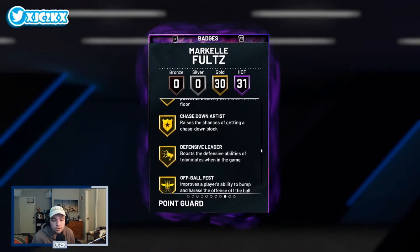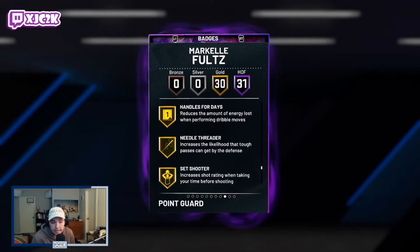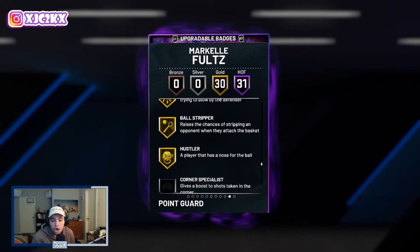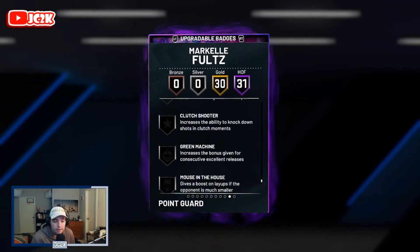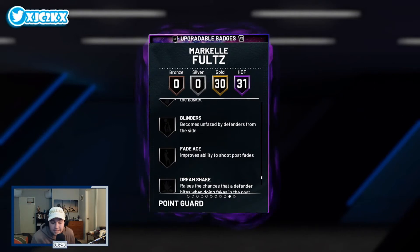He also comes with 30 gold badges, including glue hands, chase down artist, rebound chaser, post lockdown, limitless chef, bailout, handles for days, set shooter, tight handles, dead eye, hot zone hunter, volume shooter, ball stripper, and hustler. You could also add brick wall and rim protector — two very key ones — as well as blinders. Outside of blinders, rim protector, and brick wall, he doesn't really need much.